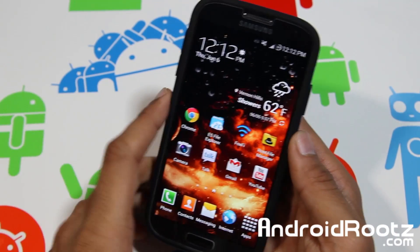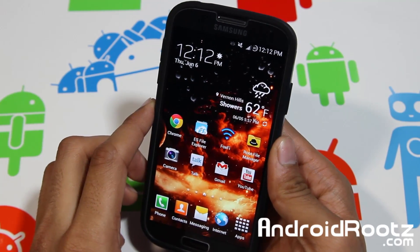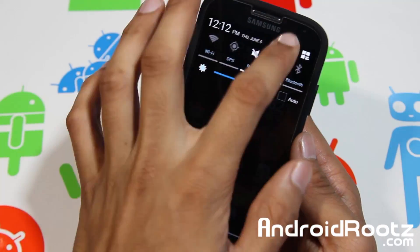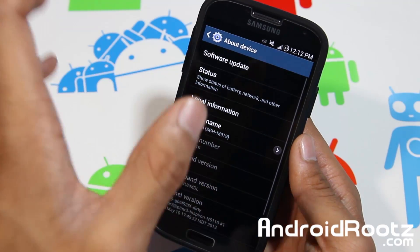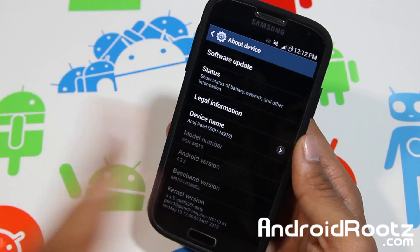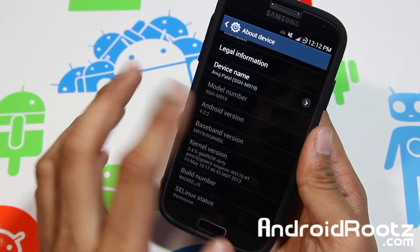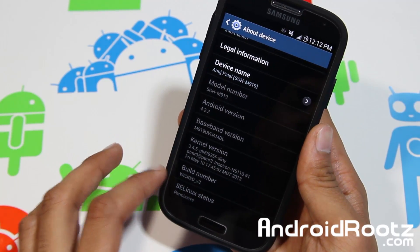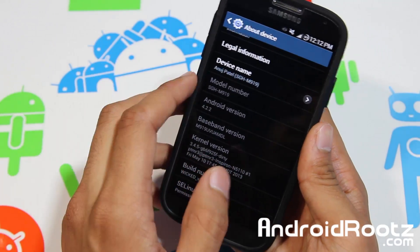Hey, what's up guys? I'm here from androoots.com and today I'm doing a ROM review — Wicked ROM version 3 for your T-Mobile Galaxy S4. Before we begin the review, let's dive into Settings to show you what version you're running. The model number is M919 — only flash this on T-Mobile or compatible Canadian variants. The build number is Wicked Version 3, baseband Android version 4.2.2, the latest Android version Samsung and Google released.